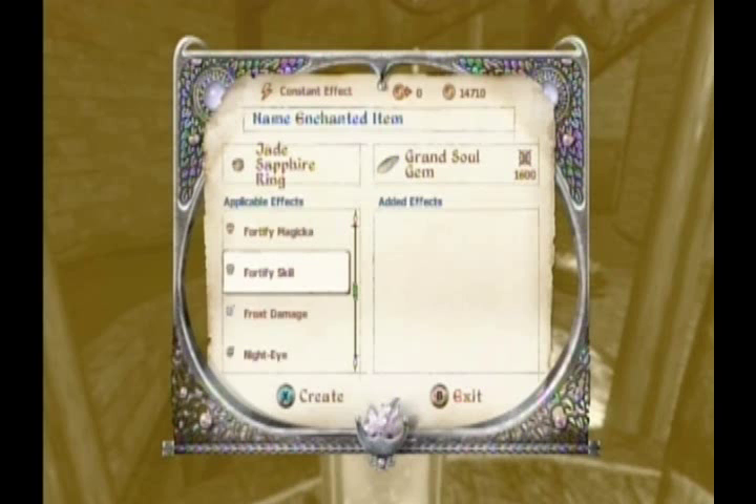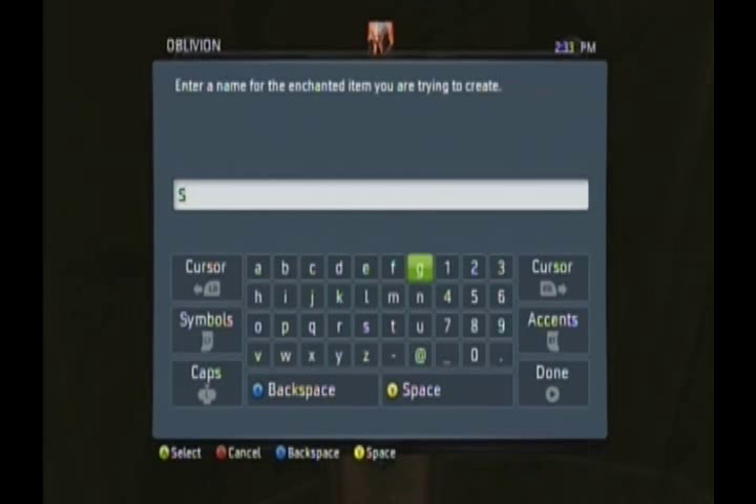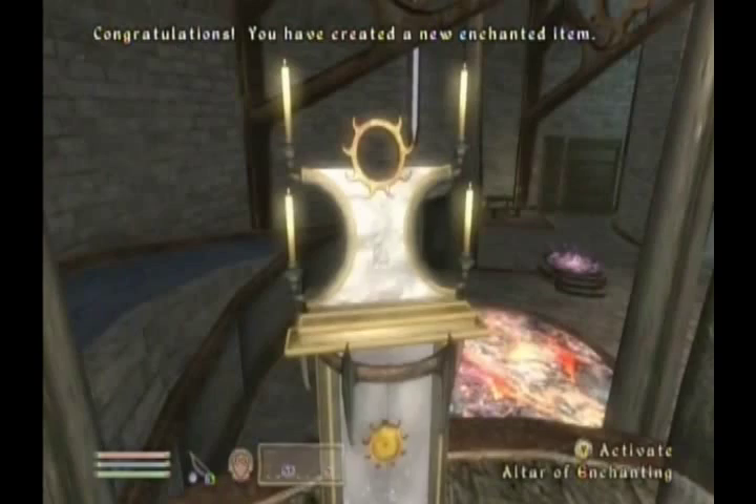So, what do we want to fortify? I'm going to fortify Sneak, because that's really what we're going to need in this next questline — to be able to sneak effectively. Fortify Sneak, 10 points. Use up one of our Grand Soul Gems. Let's call it the Sneak Ring, so I can remember what it is when I look at it in the inventory. Always good to have practical names, right? Getting the hang of things again here. Sneak Ring — we'll make one of those. Very nice, because that was one of the suggestions I got.